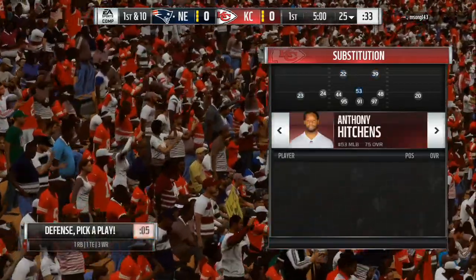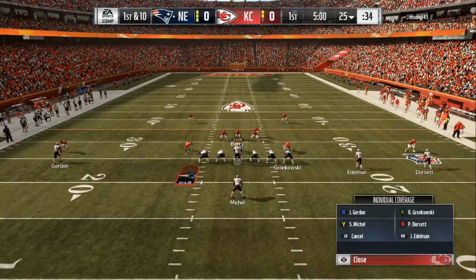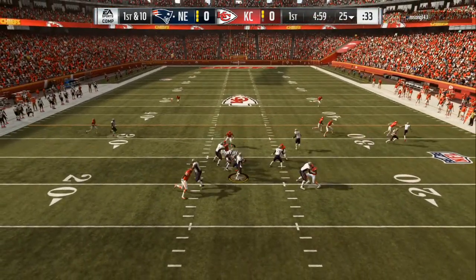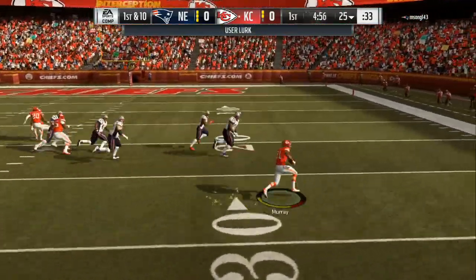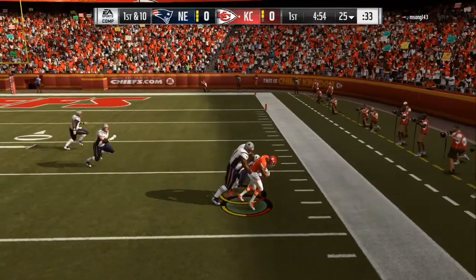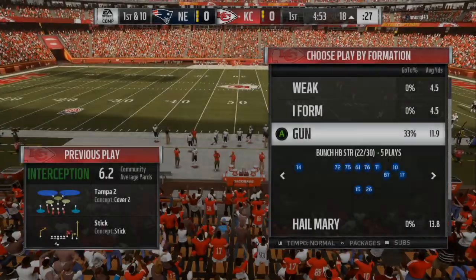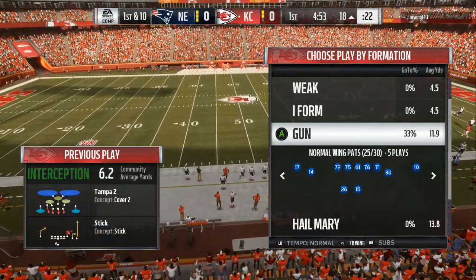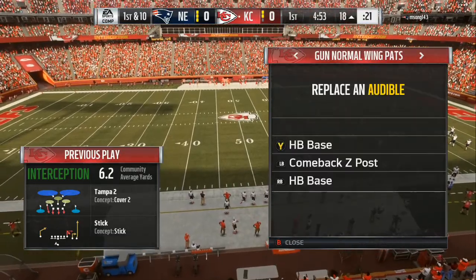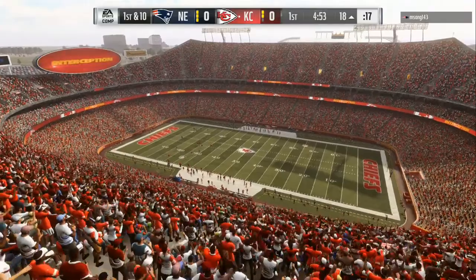We gonna put the fastest people here and then we gonna put some beefy people right there, which is Eric Berry. So there we go. We're gonna do a stop and go. We down to the 18-yard line and our favorite offense that we gonna use in Madden 20, which is the normal wing sets, and then we gonna go to fullback wing down there at the bottom. Then we gonna set our audibles with that draw and that's gonna be the play that we come out in.